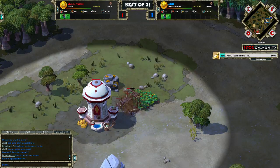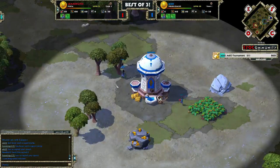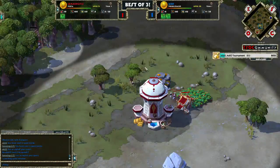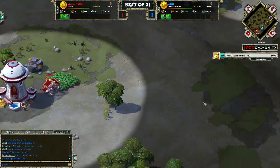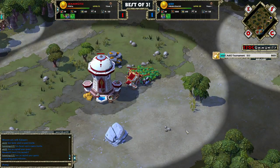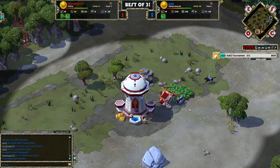Okay, so we have a Persia Mirror here. Ace is the Blue Persians on the top right side, Lemmings is the Red Persians on the bottom left side. This map is Arabia — it's the biggest map in the game, I think. Maybe Big Island comes close, but this is probably the biggest land map in the game.